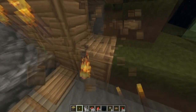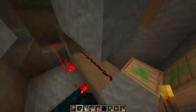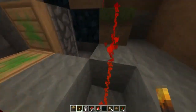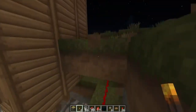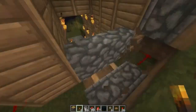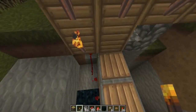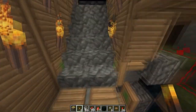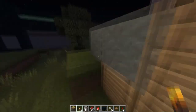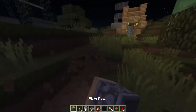When they step on the pressure pads, it powers this line of redstone which unpowers these two redstone torches, which are keeping these pistons powered — as well as these two in the back. They're sticky, so when they become unpowered by standing on this, it pulls them back and reveals a four by four drop. People fall down and basically they're trapped. It's pretty quick to build.